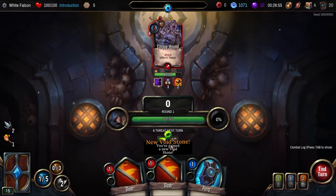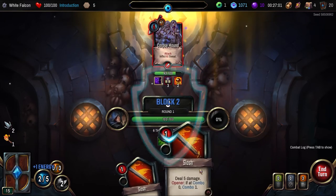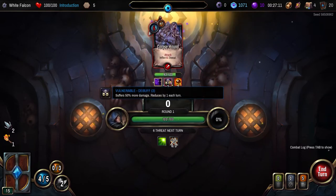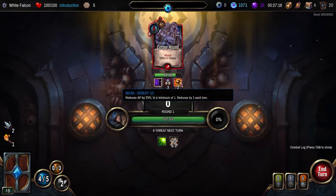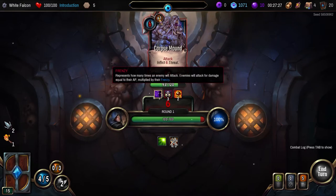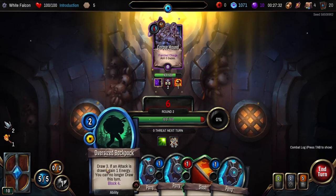I think just gain a whole lot of energy. We're not going to get that much extra damage. Then it's going to do six threat. Vulnerable three — suffers 50% more damage. And it's weak — reduces AP by 25% to a minimum of one, reduces one each turn. So this AP that he's getting makes him deal twice the damage, except because we made him weak he doesn't get that.